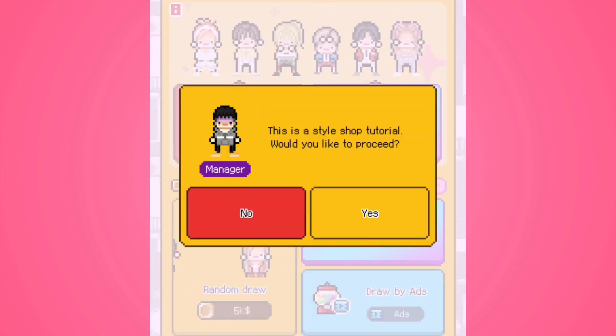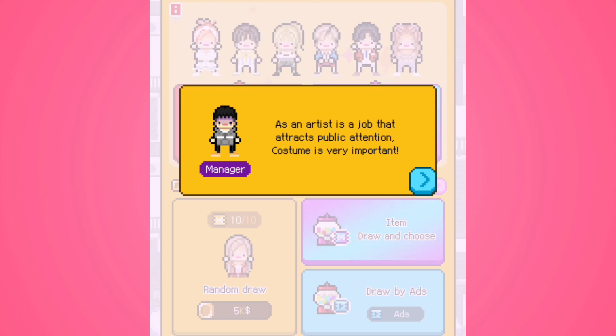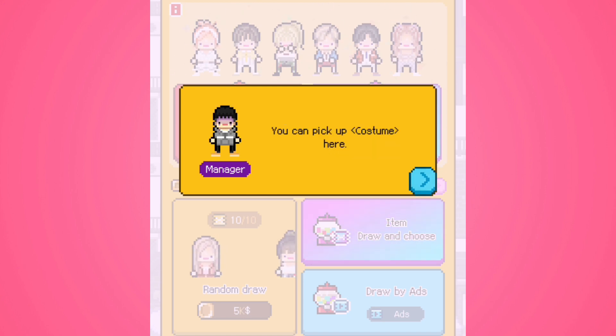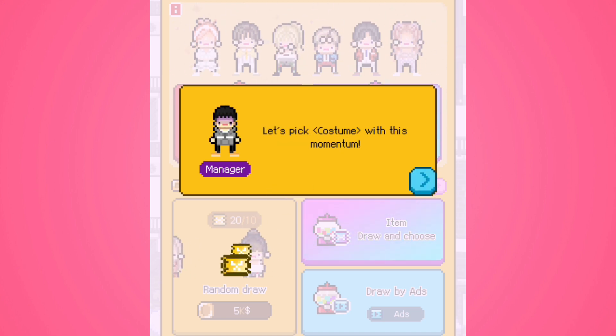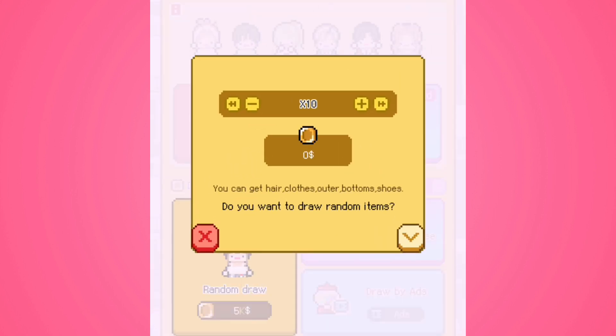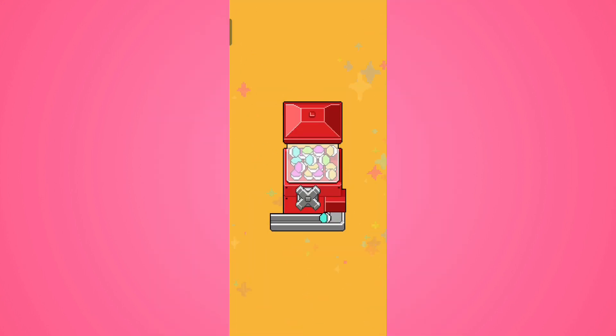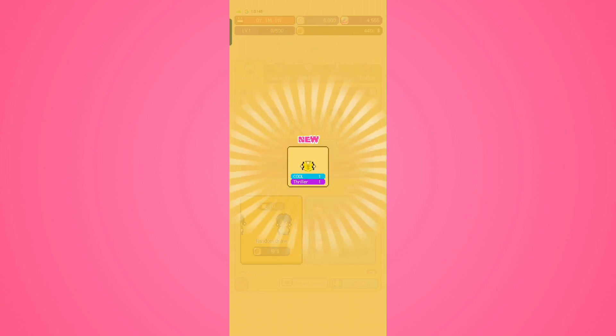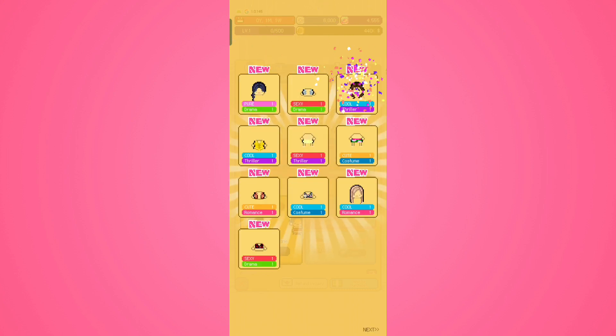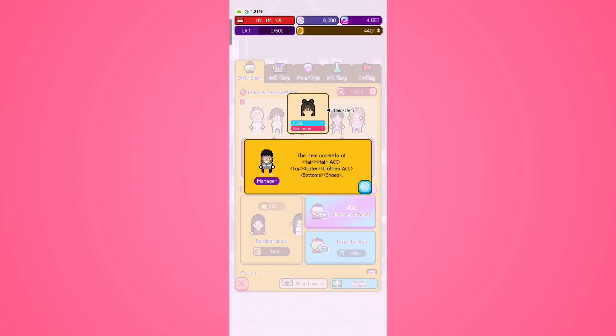A style shop tutorial pops up. As an artist, costume is very important since it's a job that attracts public attention. We get 10 random pick tickets to pick costumes. I got a 10-pull and received various items — sexy and drama types. I'll make a more thorough explanation on this stuff in a future video.